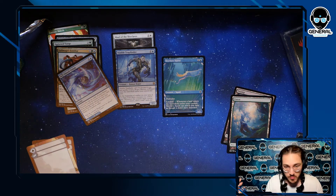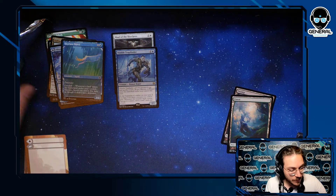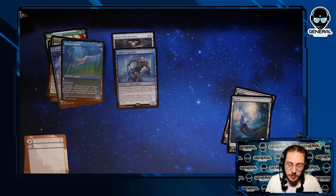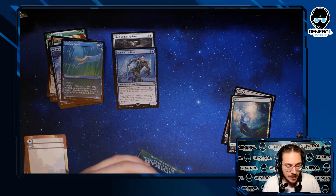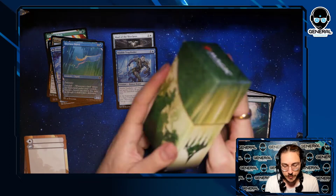Skyclave Squid — really cute, really good card. It's just landfall: two mana 3/2, really good blocker. If a land comes into play it gets even better. That would have been our prize support if we had just taken out packs, but now we're opening the pre-release kit itself.